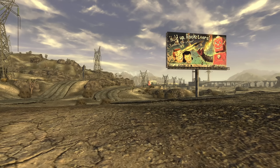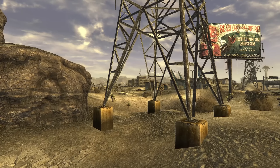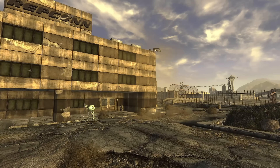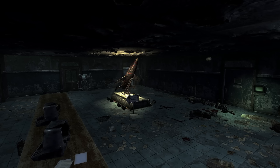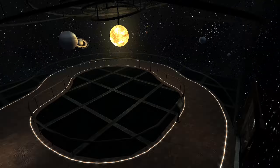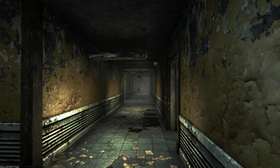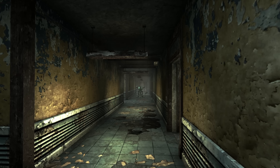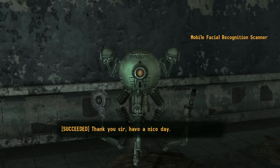In Fallout New Vegas, the courier can find themselves plundering many a ransacked building. One of these locations is the REPCONN Headquarters — the primary operating office of the Rocket Engineering and Production Company of Nevada, consisting of three floors. The grounds are patrolled by Mr. Handy robots that become hostile to beings that don't pass their checks. However, if a courier with less-than-stellar intelligence finds themselves here, they can talk their way out of a potential dustup with the robots, seemingly because of dumb luck. With an intelligence stat of two or lower, the courier will blurt out the first thing on their mind, which just happens to be a password for the Mr. Handy on the third floor.